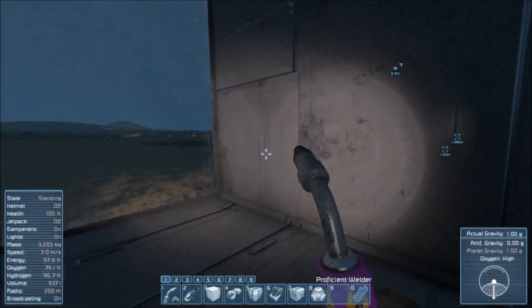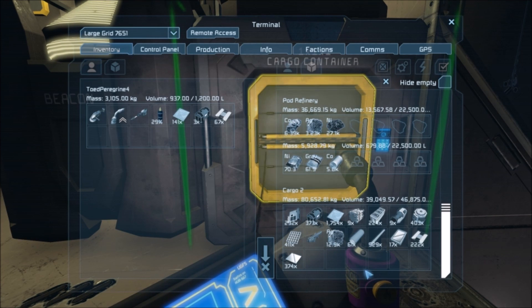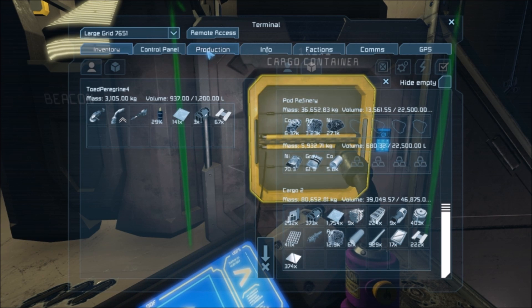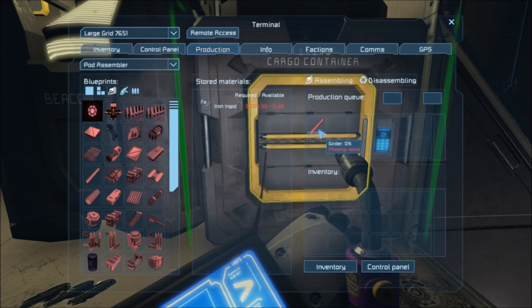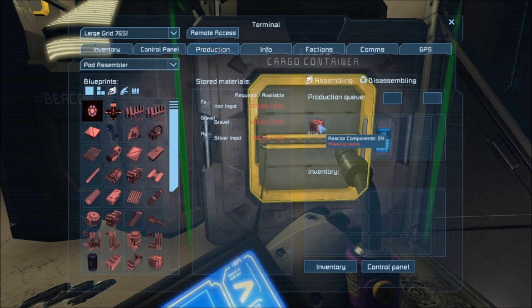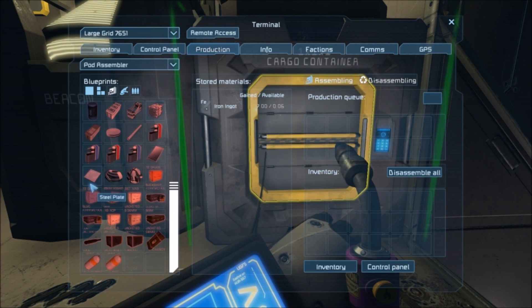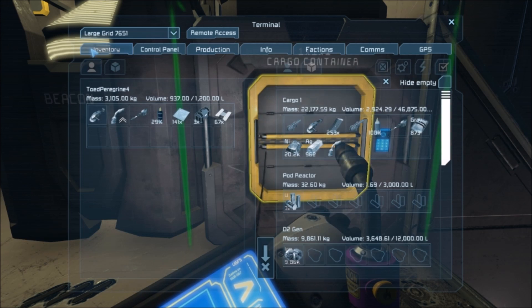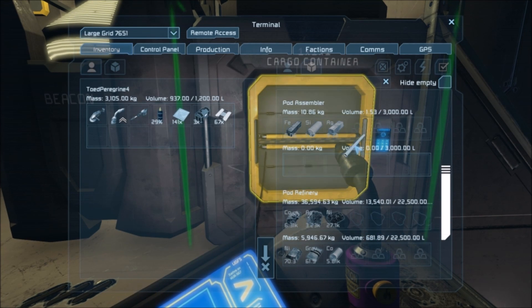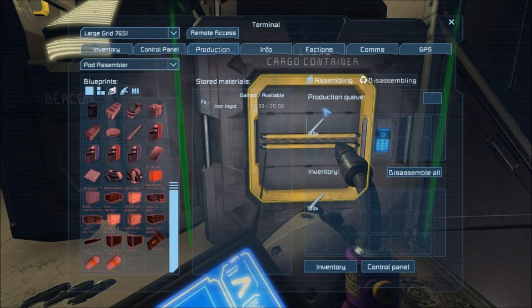Let's see what we can do. To start off, we've got only 9 and we need 95, so let's go ahead and make 100 of them — just so we have a few extras. We do need iron, so we're probably going to have to disassemble maybe 200 small steel tubes, because I think I over-made those. Let's drop 200 of them in and get some iron.